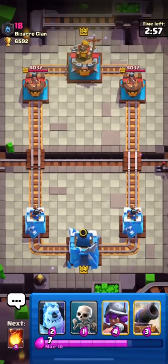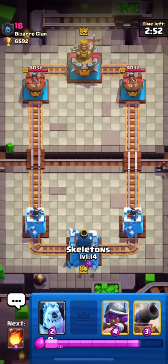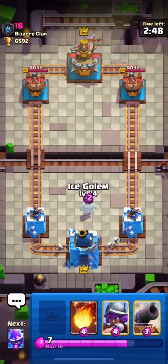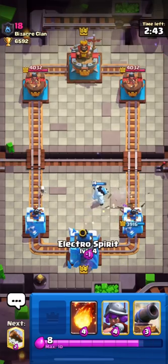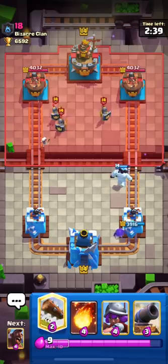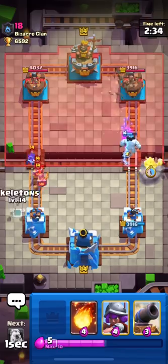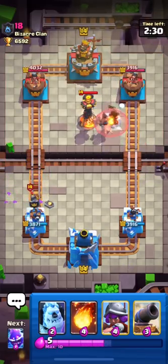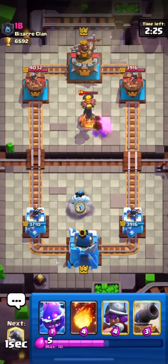I'm up against a player with 6592 trophies and I have 6568 — if I get 32 trophies from this match I'll reach Master 3. I'm using my Log here. I think it's a Log Bait deck so I'll use my Ice Golem to prevent any Princess log.